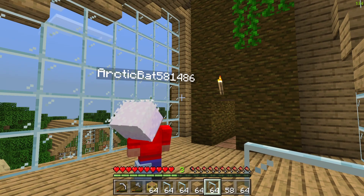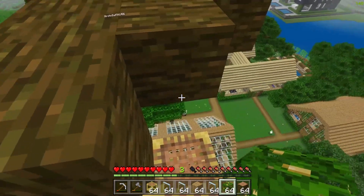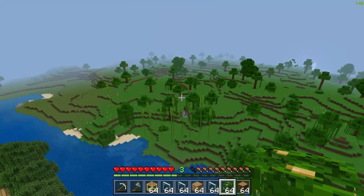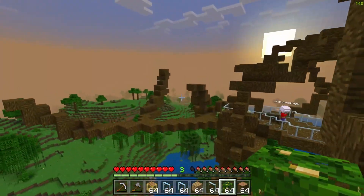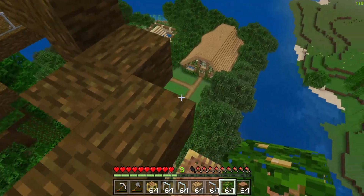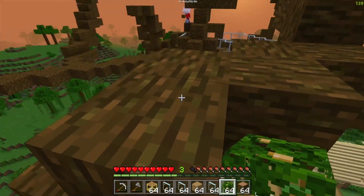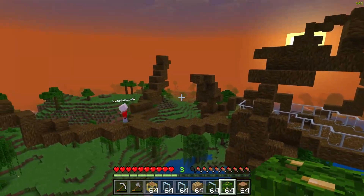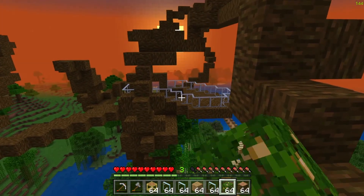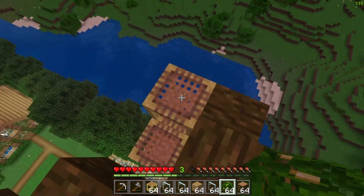A few hours later, me and Victor have almost finished the tree. We still need to add all the leaves. We basically farmed some bamboo for all this scaffolding, and there was a jungle over there - that's where we got all these jungle planks. We're gonna replace all these logs and add a lot of leaves since I think if this tree has a lot of leaves it will look a lot better. As you guys can see, there's a spot over there - it's basically a lookout tower.